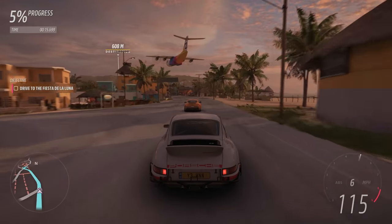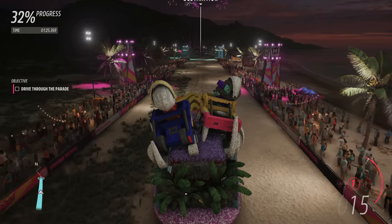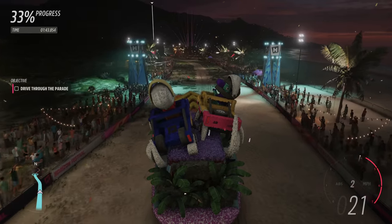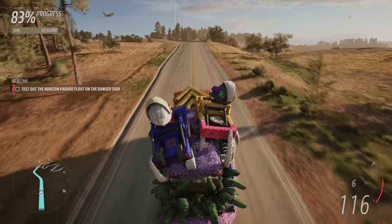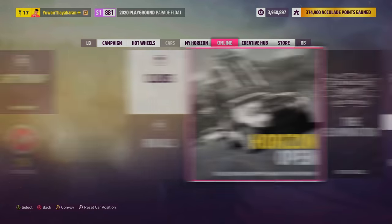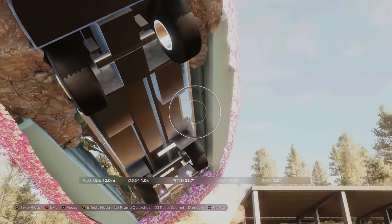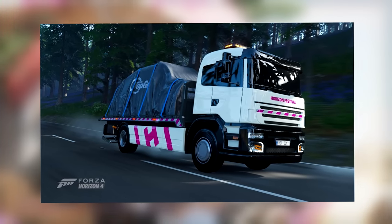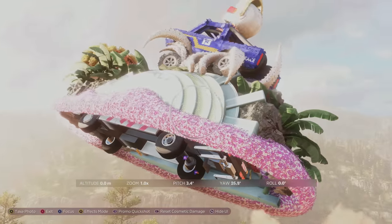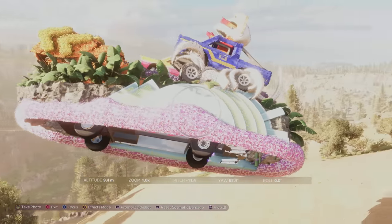In Forza Horizon 5, there is a mission where you actually get to drive a parade float. Here I am driving the parade float, but have you ever wondered what car is underneath it? What is the chassis based on — it's just wheels underneath. Well, you can actually find out. Once it turns daytime, they take you to a canyon jump. If you pause the game and go to creative photo mode, you can look underneath the parade float and it reveals that the car underneath is the flatbed truck from Forza Horizon 4 and Forza Horizon 5 — which is so cool. Forza are really good at recycling stuff, aren't they?